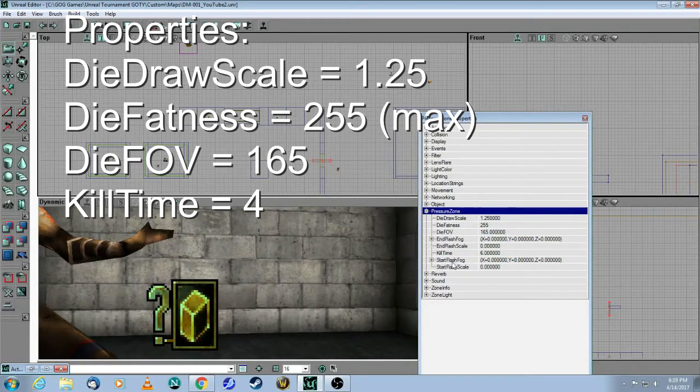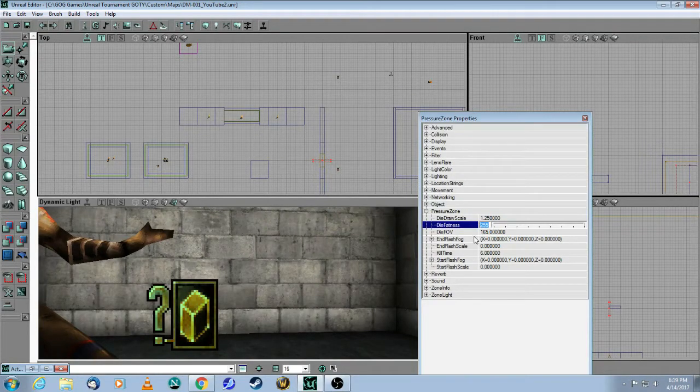Let me open up the properties. These are the attributes you can adjust. The die draw scale, which I copied from DM Pressure, is 1.25 — you can decide and play around with that. The die fatness — I took 255, which is the maximum. 255 is how fat your player gets when being pressurized. This is the die FOV; I got 165 from DM Pressure. It is your field of view, so you can make it more narrow or wider — that's up to you.